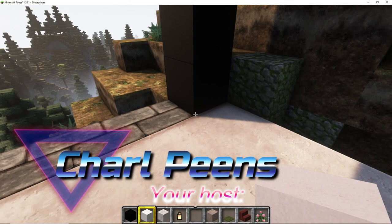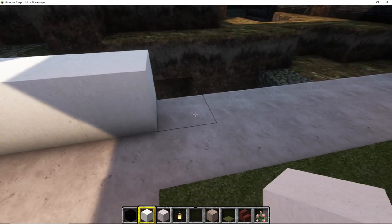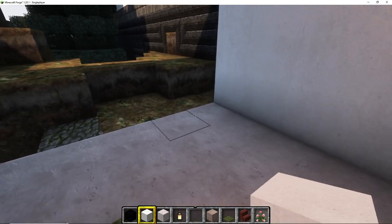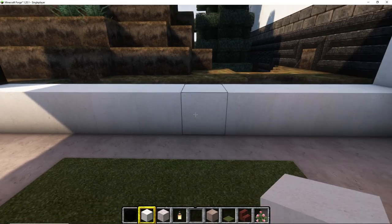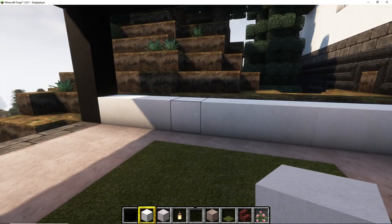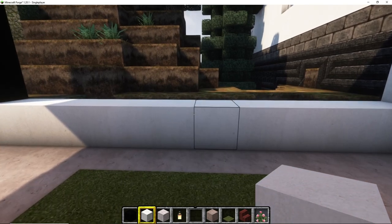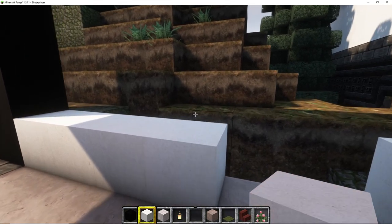Hi guys, welcome back to my channel. This is Cripzone and episode 19 of Minecraft. Today we're going to start with part 3 of the building of the castle, which will be my living quarters. We've already done a throne room, a chapel, a treasury, and a wine cellar.